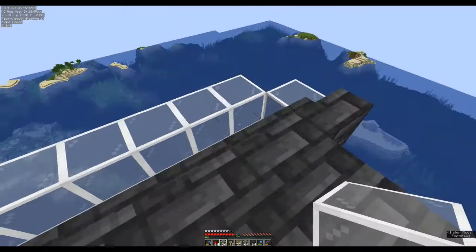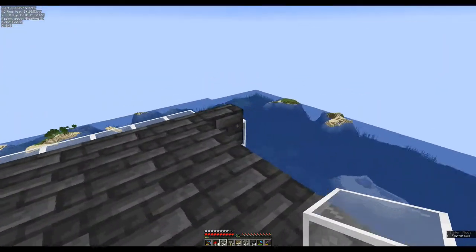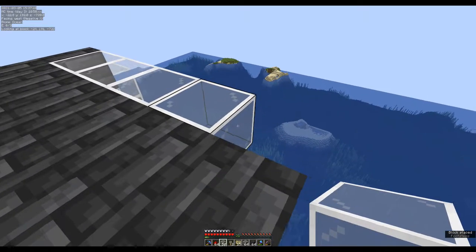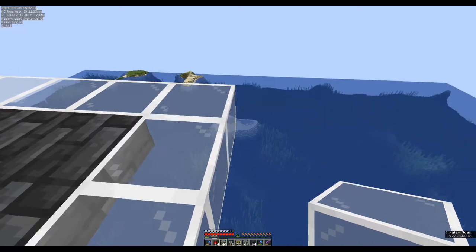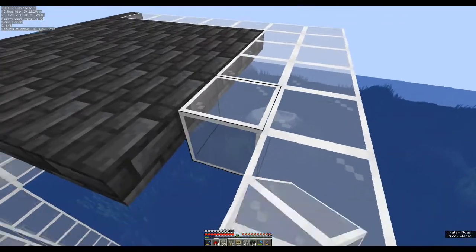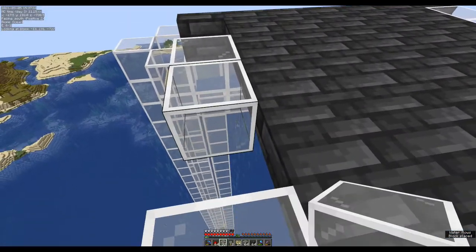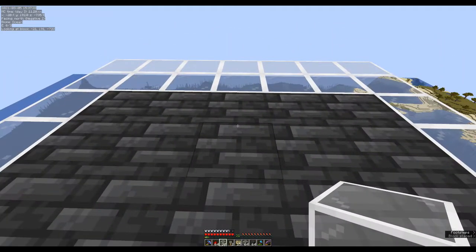So last time we built this spawning platform — we have this trench that they're going to be flushed into. Now we build just a row of glass all along the edge of this thing. And actually this back edge has two blocks. Let's just add them now, just like this.